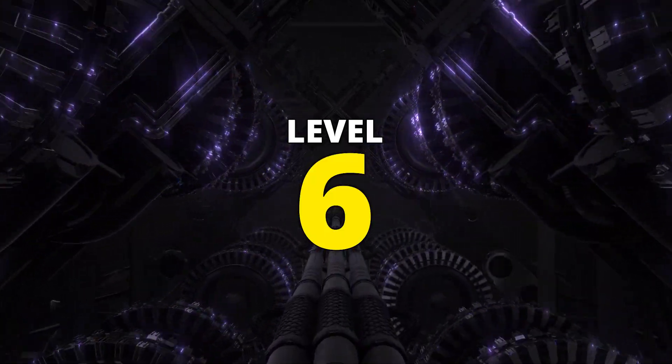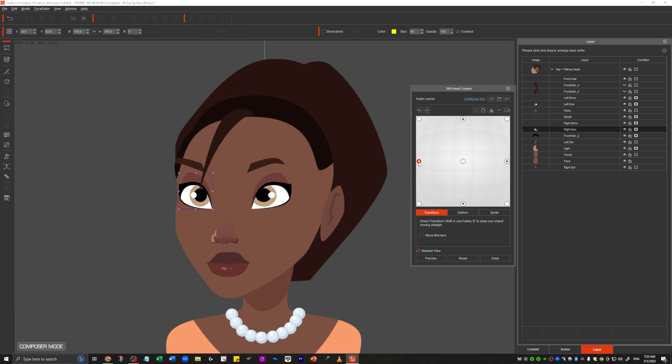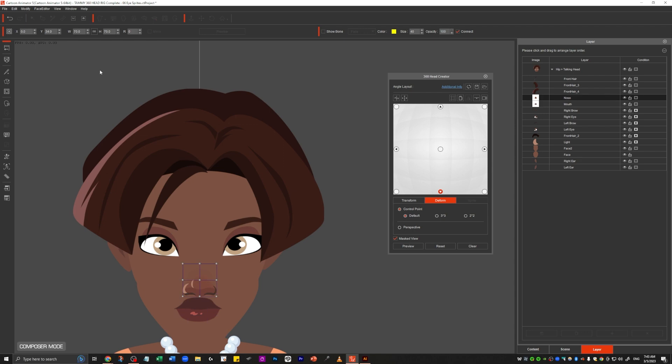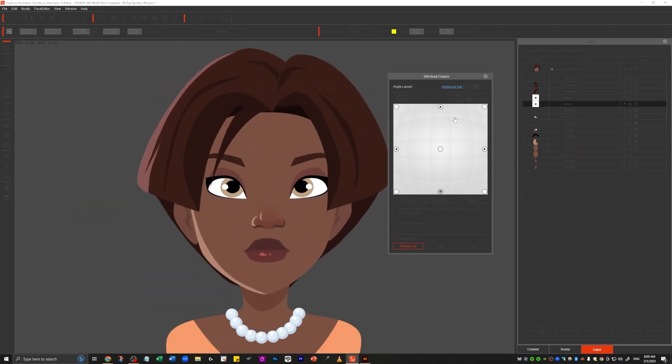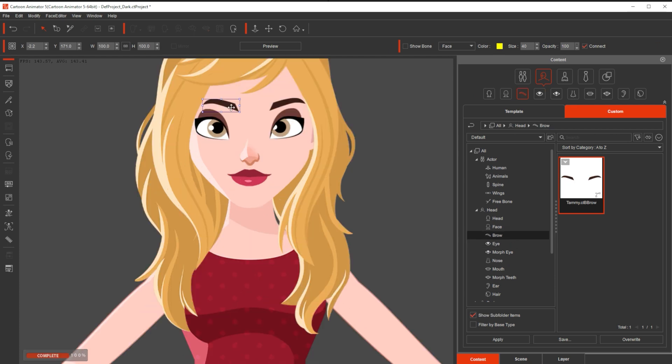Level 6. Finally, we will wrap things up with smart rigging, building on the compatible characters from Level 5 that you can now combine using the swapping technique covered in previous levels. This is to create more unique and original characters.